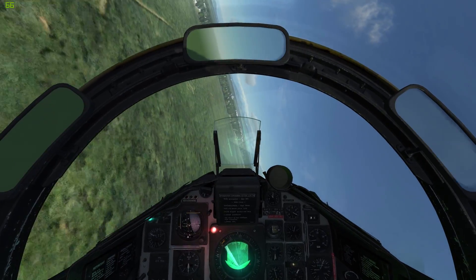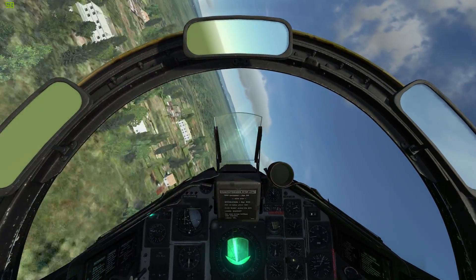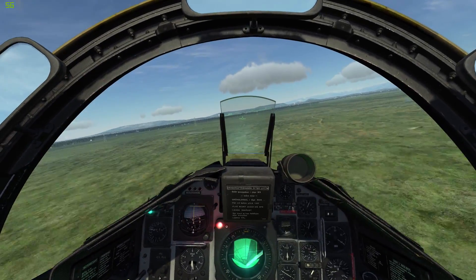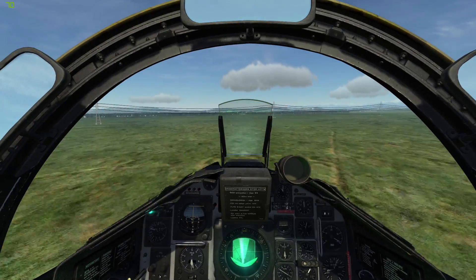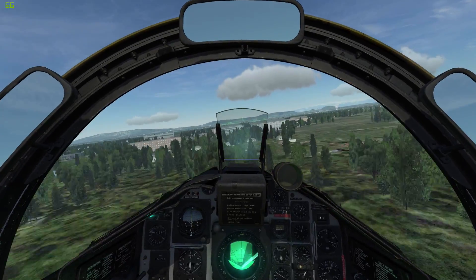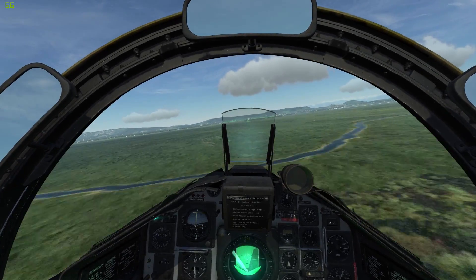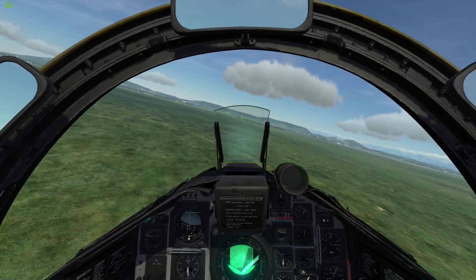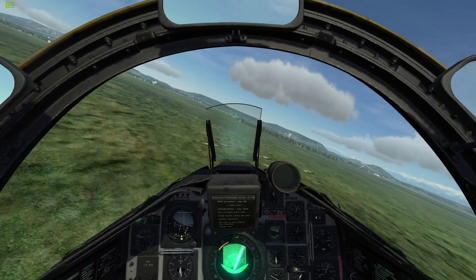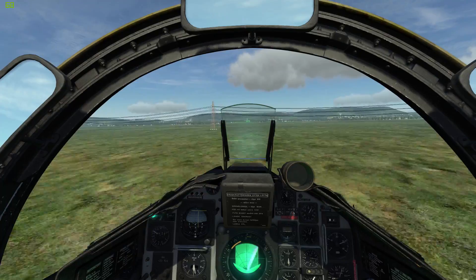The downside is that our altimeter at the moment shows a wrong value, since I have it calibrated for the target elevation to be zero rather than sea level. Not a problem in this case where I fly completely visual anyway, but in bad visibility you of course don't want to do that. This rule of thumb for getting the target QFE is not 100% accurate, and the larger the altitude difference, the larger the error. So if you do this calculation from sea level QNH to a point 3000 meters above sea level, you will get a larger error. It is always better if you have a known QFE closer to the target elevation to make this calculation from there.